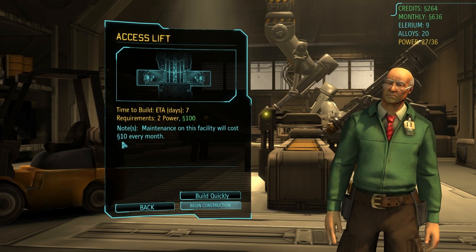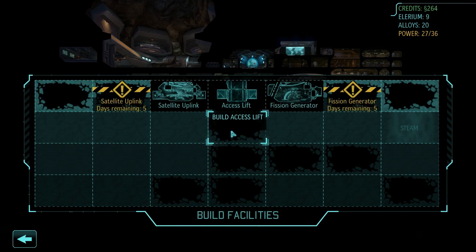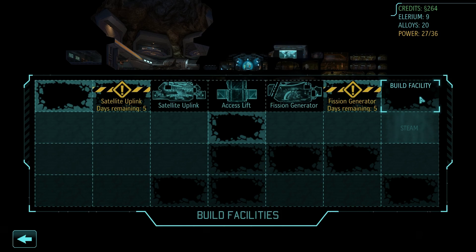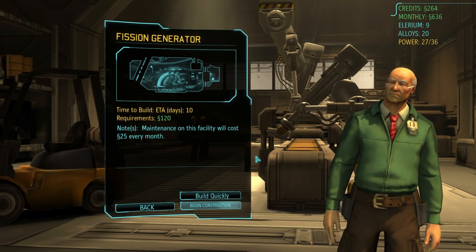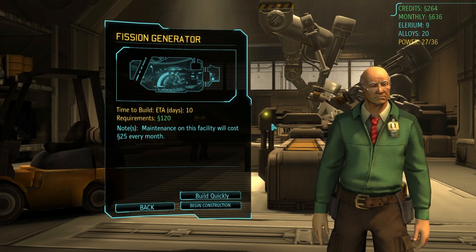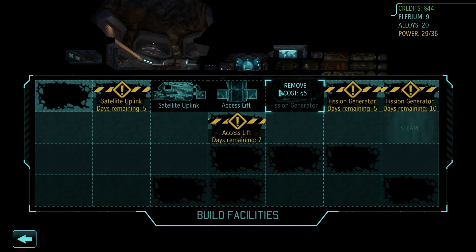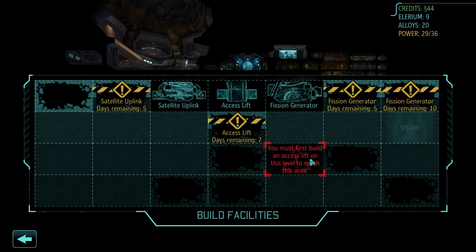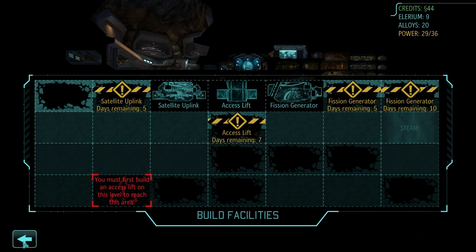It's going to take a while to get enough money to go all the way down. Maybe we should start making a couple access lifts now and prepare to build stuff on deeper floors. I could also start building another fission generator to stay ahead — it does have maintenance, but I think we'll need it. We'll spend money there to start expanding, and once we get to the third level I'll put a workshop and a lab in pretty quickly. I think that'll work just fine.